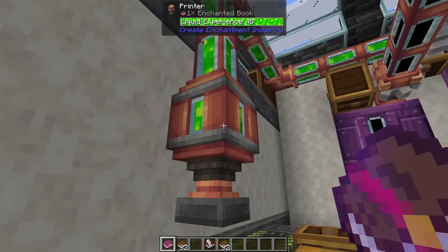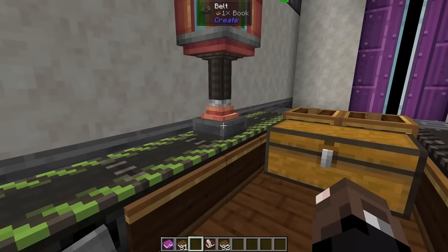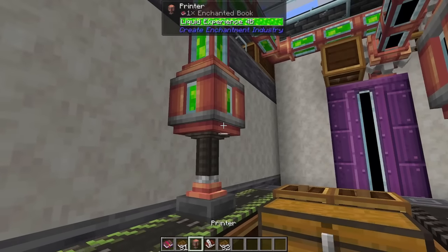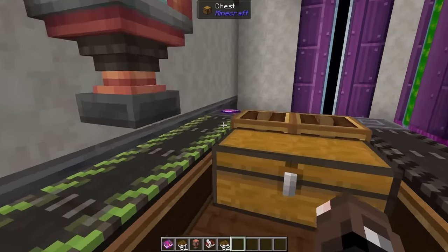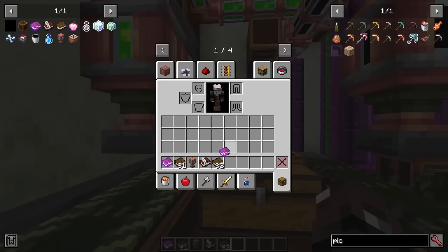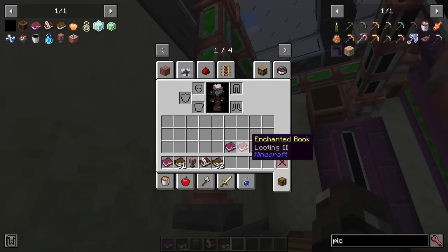If I throw that in my printer, it will place the enchanted book in the printer, and then if I throw a book in, the printer will press down on there and enchant it. The printer recipe is simple — just a copper casing, dried kelp, and an iron sheet. Once that's done, we can pick up our Looting 2 book, right-click on the printer to collect our original one, and we now have two Looting 2 books we can turn into a Looting 3 book.